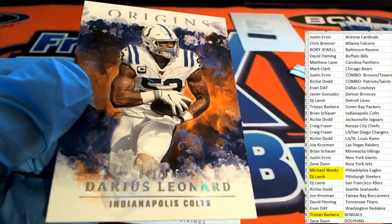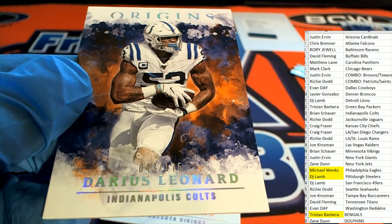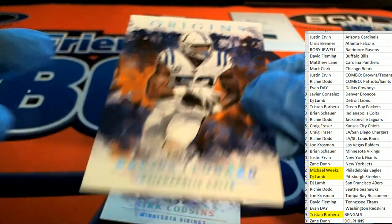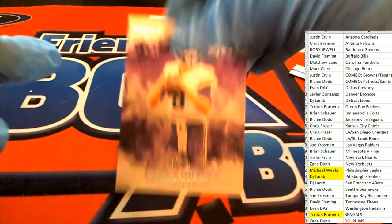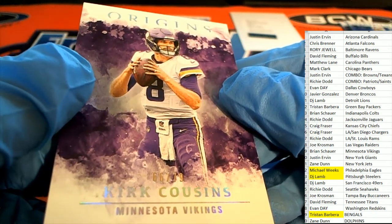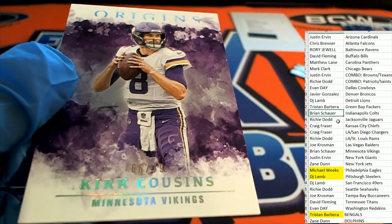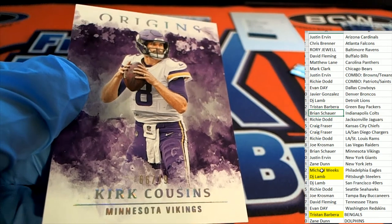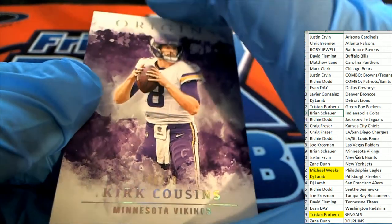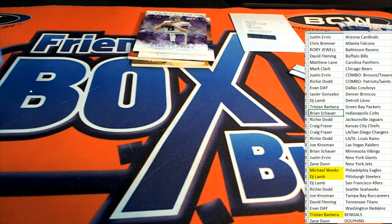Here's a really nice Colts parallel — 43 of 175. Congratulations Brian! These look so nice. And here's a Kirk Cousins Vikings — 66 of 79. So Brian turned around and got both of the low-numbered parallels, which is really cool. Congratulations Brad. That's Origins football — pretty good box break!